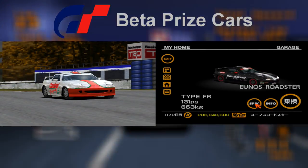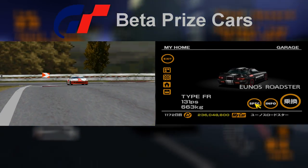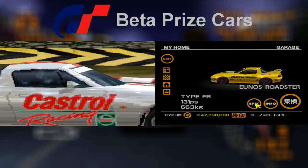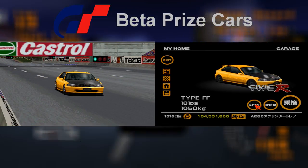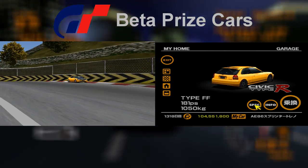The car's racing modification was completely changed between the trial version and the final release of the game. It was white and red with Castrol logos on the sides. This racing modification was actually shared by all the Mazda MX-5s on the trial version.